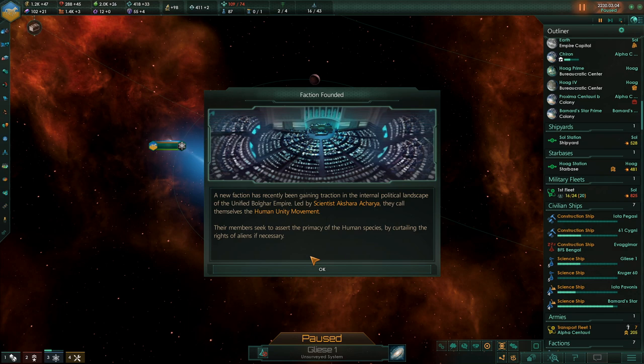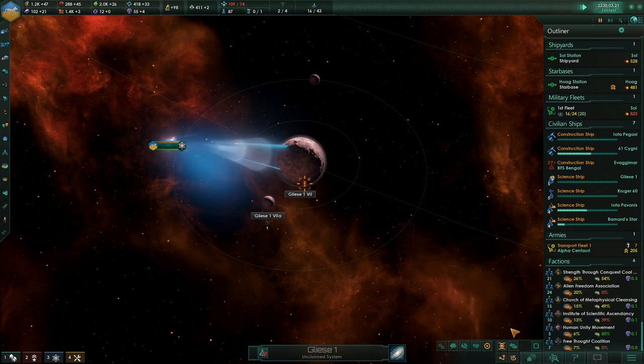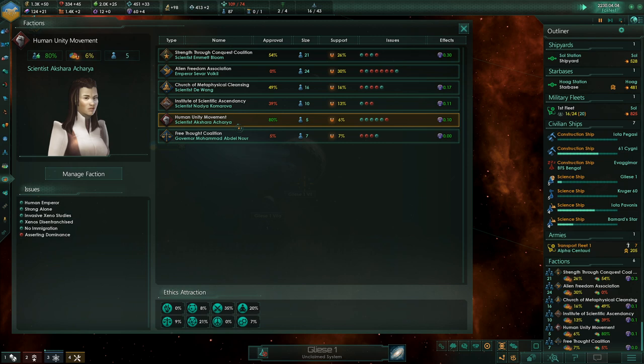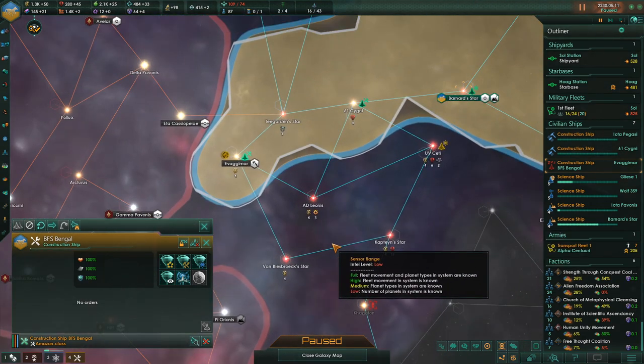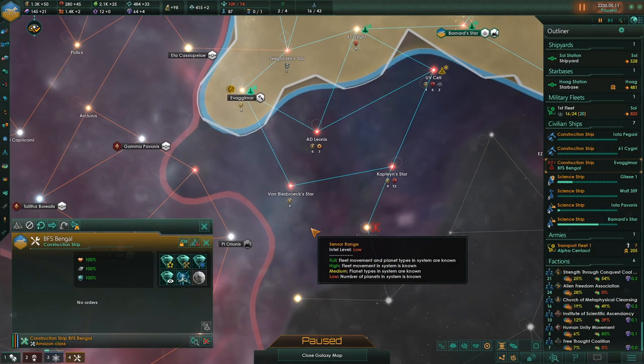A new faction has been gaining traction — Scientist Akshara Akaria's Human Unity Movement, and they really like what we're doing. Their positions include Human Emperor, Invasive Xeno Studies, Xeno Disenfranchised, and No Immigration — they don't like Xenos. However, we are not a xenophobic empire. If Xenos prove useful, we can use them; if they don't, we'll deal with them. They will all be made to serve the Empire at some point.